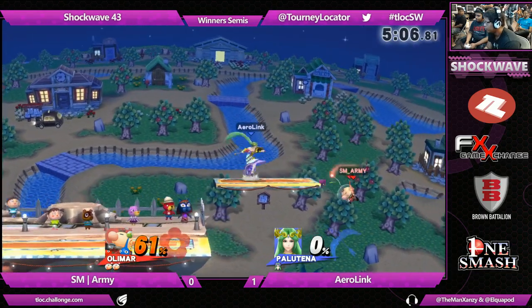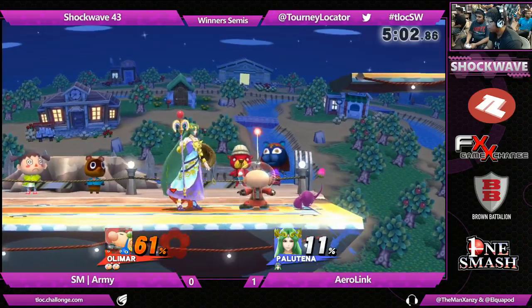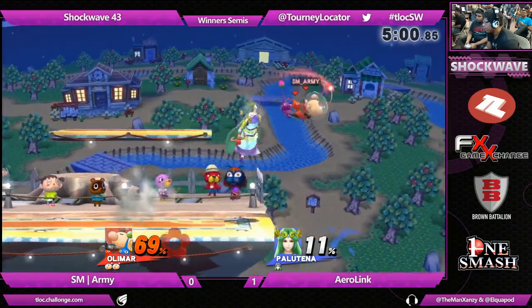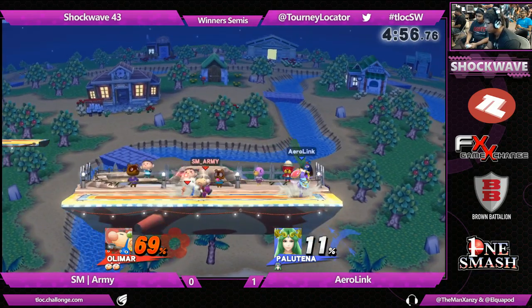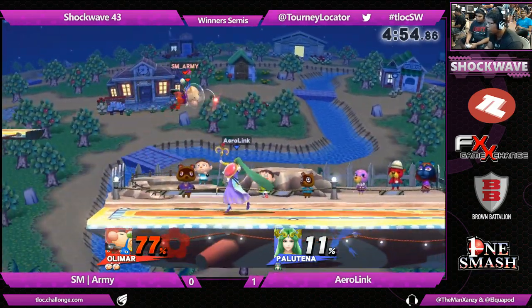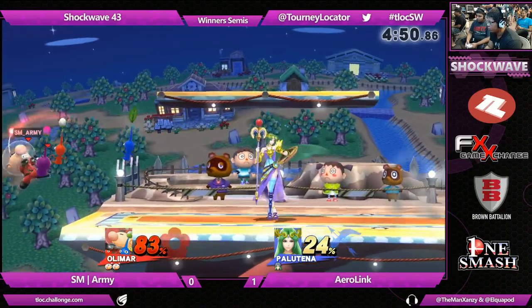Purple Pikmin, man. Better nerf Greninja, actually. Those Purple Pikmin doing work for Army right now — for the spike. Oh, I get it. His name's Army. He plays Olimar as a little Pikmin army. Oh, I see that. Yeah, that makes sense.